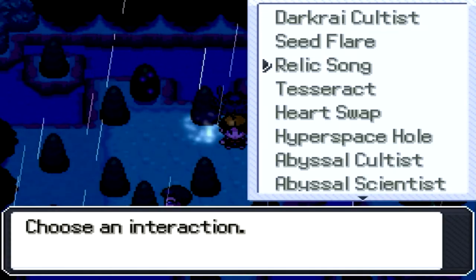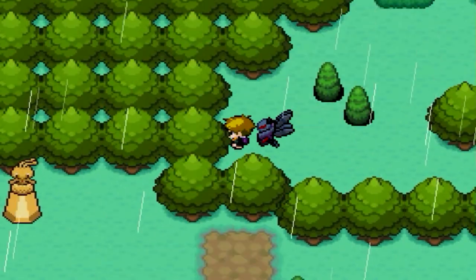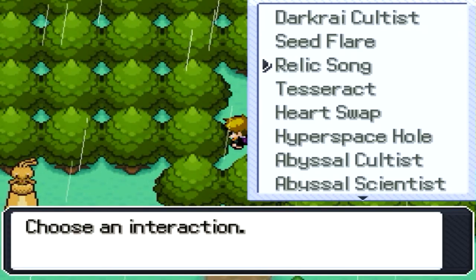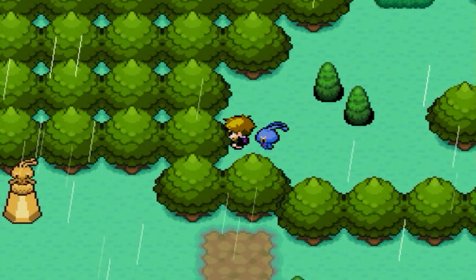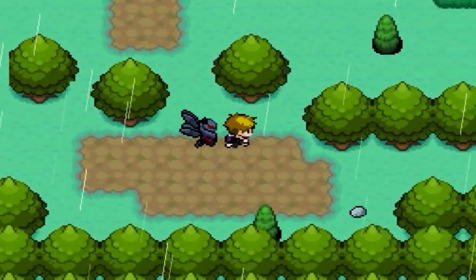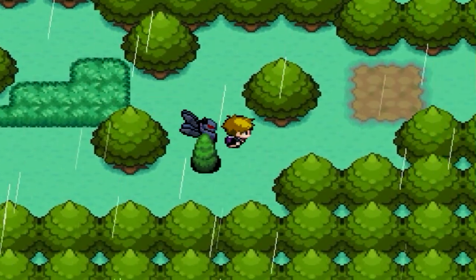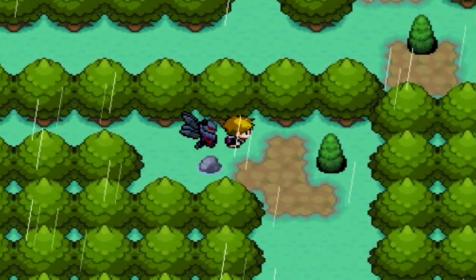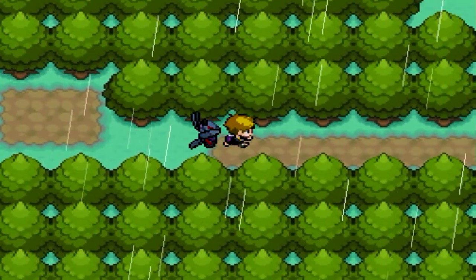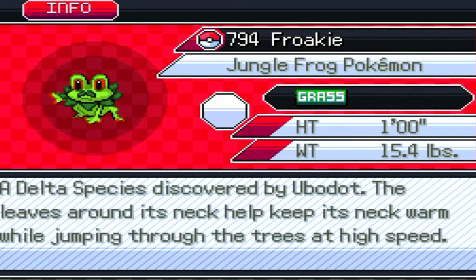There's a Tesseract spot in the middle of the forest. There's a Manaphy statue at the far southwest end — let's heart swap there. Found some light clay — it's shit. Delta Froakie, the jungle frog Pokemon, discovered by Yubadot. Leaves around its neck help keep it warm while jumping through the trees at high speed. Looks like it's got a little leaf mustache — it's cute.